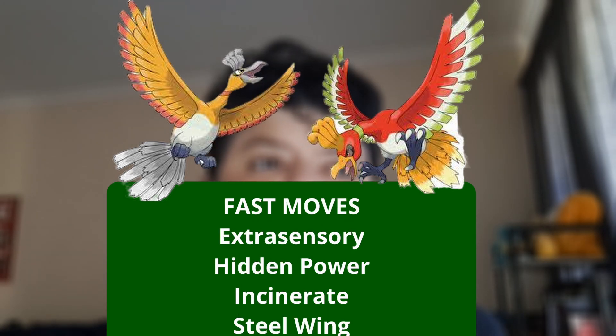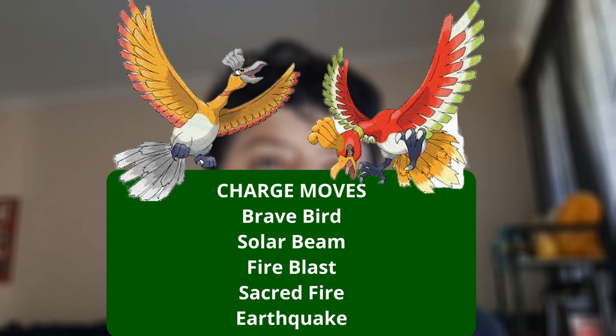Ho-Oh's moves. Fast moves: Extrasensory (Psychic), Hidden Power, Incinerate (Fire), and Steel Wing. Charge moves: Brave Bird, Solar Beam, and Fire Blast.